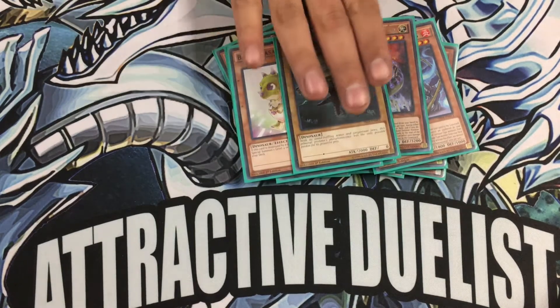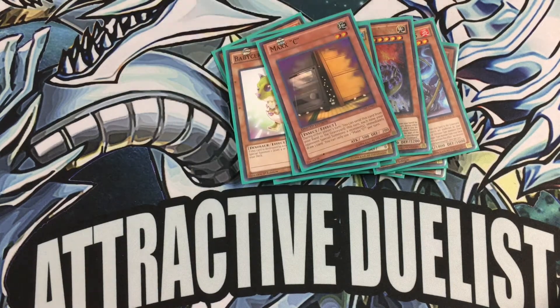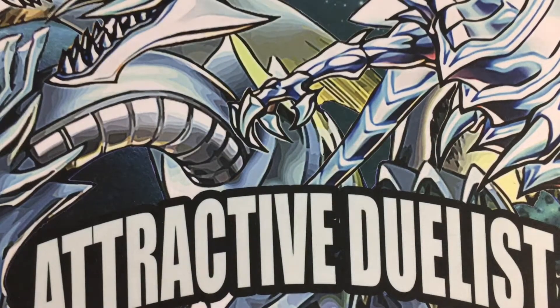And then one Megalosaurus as an extra dinosaur target to summon and get into my Lagia and Doka plays, and a Maxi. When I see it, people don't want to do much — very basic. It's still in construction.